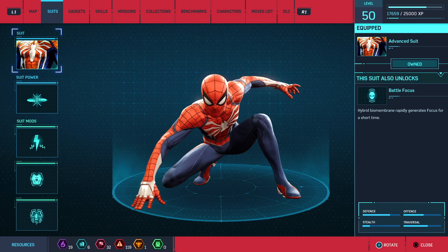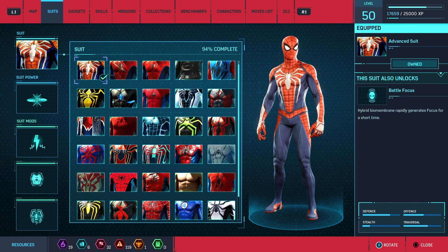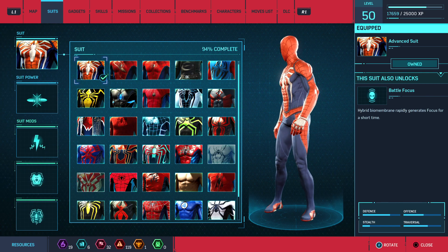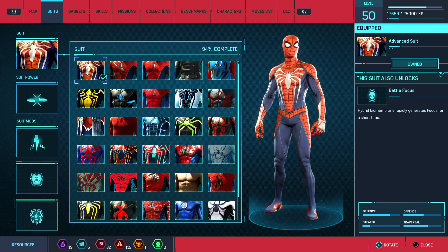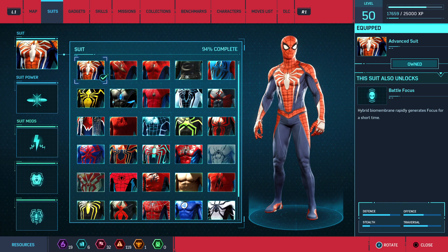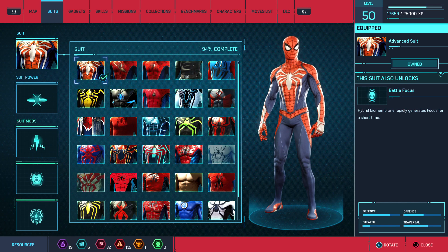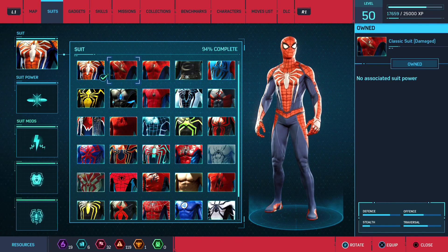Hey, so today I'm going to show you some of the suits in Spider-Man. Kron, tell them what suit this is. This is the advanced suit. It also unlocks battle focus. The description is: this hybrid biomembrane rapidly generates focus for a short time, which basically does what it says. Next suit.